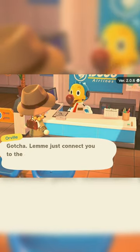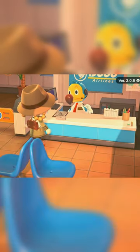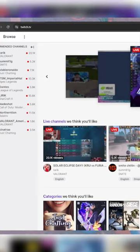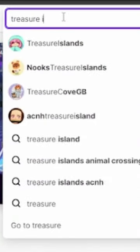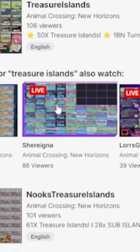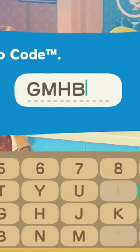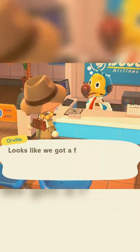He's going to take some time to connect you to the internet. Once connected, he's going to ask how you want to travel — you want to search by Dodo Code. Head over to Twitch.tv and search 'treasure islands'. I used Sharinga today; they have all of the Dodo codes on screen for you to choose from, and there are maps in the description on Twitch. You enter the Dodo code, he processes it, and gets you to the island.